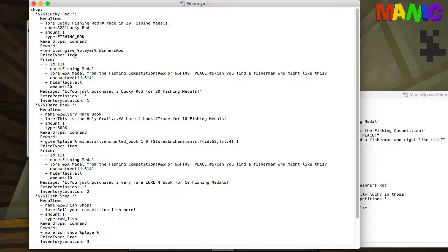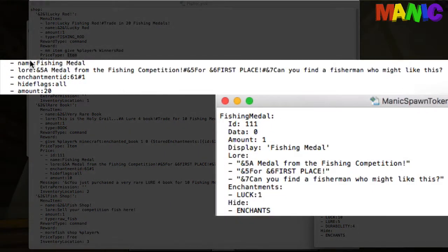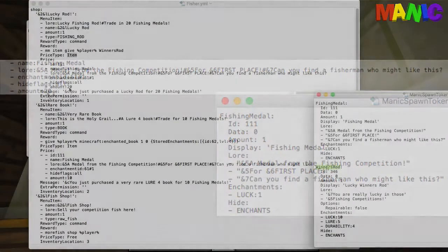The prize type is an item — this is the bit people are interested in. The item is the fishing medal. Looking at the fishing medal config: three lines of lore separated with a hash, the medal from fishing contest for first place, the enchantment 61 which is Luck level 1, hiding the flags, and it wants 20 of them — so 20 fishing medals for the winner's rod.